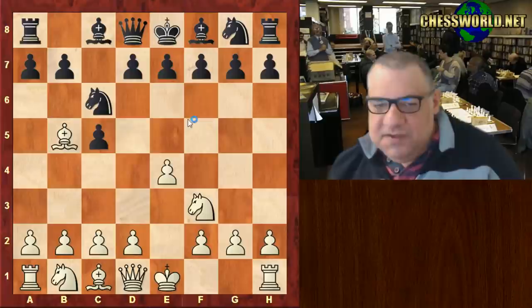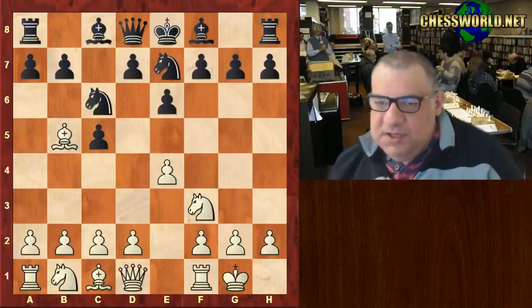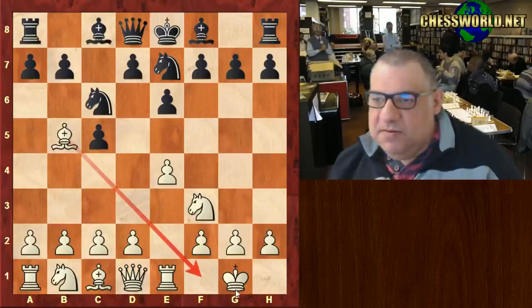An anti-Sveshnikov system: bishop e5 by Morozevich, quite annoying for the Sveshnikov player. Then e6, castles, knight ge7, rook e1 — so the bishop can actually come back now, and it does so.